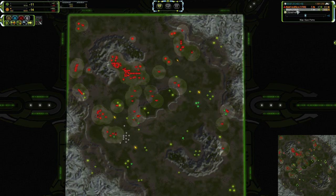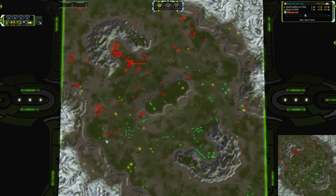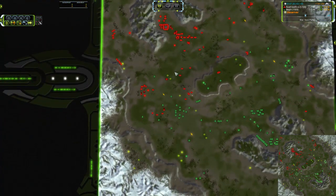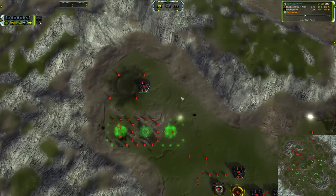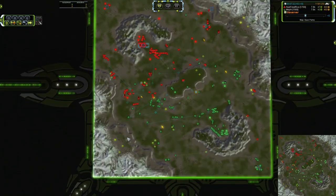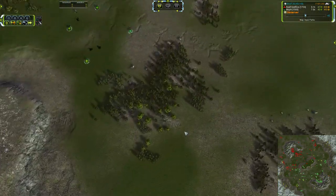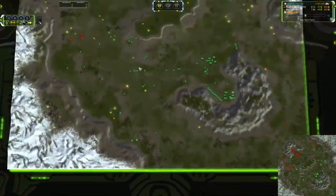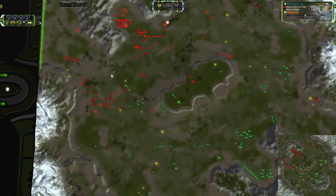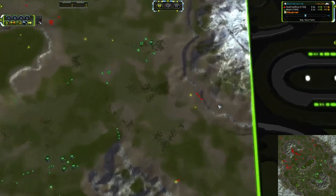Almost to 1,000 reclaim — just over 1,000 reclaim for Mephi, so pretty even on that front. Open Palms really does not have a whole lot of reclaim on the map. You've got a handful of rocks in your base that are pretty good at getting you started on your build, and then a few rocks scattered through the trees, but not a tremendous amount. It's about like Seton's map reclaim — not the mid, of course, which has all those extra units on it — just the regular reclaim scattered all over the place.